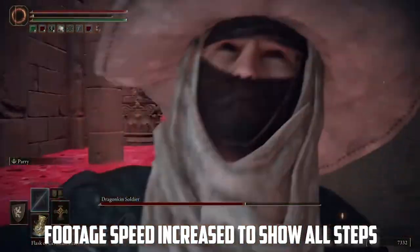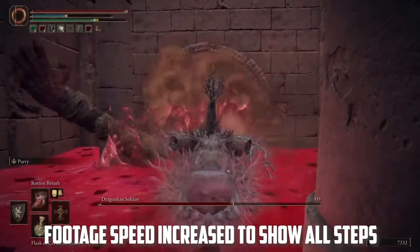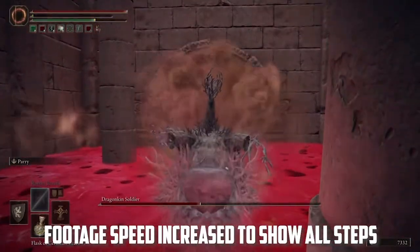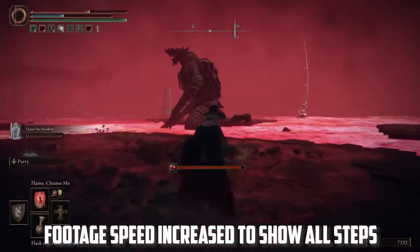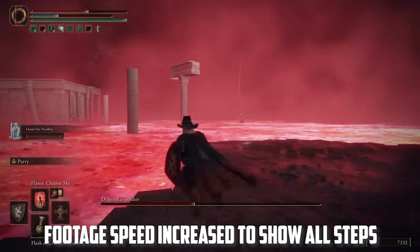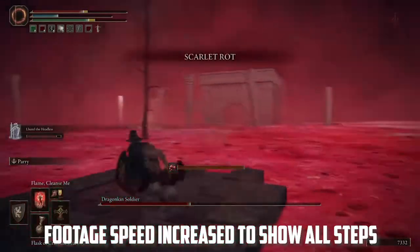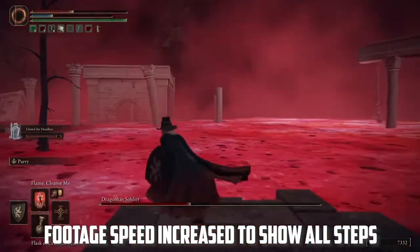Occasionally he'll wander off, but he typically comes back fairly quickly — just stay in position and hit him with more Rotten Breath when he returns. If he wanders too far and starts heading back to his original location, follow the same path, reactivate him, head back to the building, stand in your spot, wait for him to come to the doorway, and use Rotten Breath again to take him out.